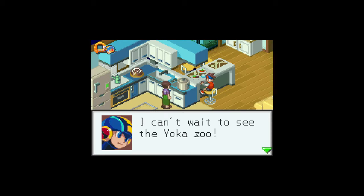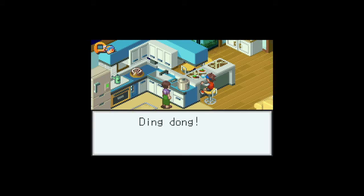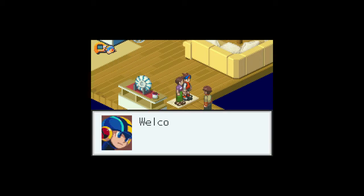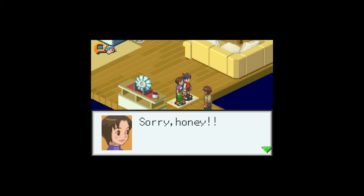Another one? Wasn't there one like two days ago? Dr. Hikari — I mean, dad! Oh yeah, I should clarify: I told you Dr. Hikari is Dr. Light — that's not entirely true. His dad is the Dr. Light from the Mega Man series, and he is the same age as Dr. Wily. In fact, he's dead. I think he makes a brief appearance at the end of this game in, like, a flashback or hologram or something.